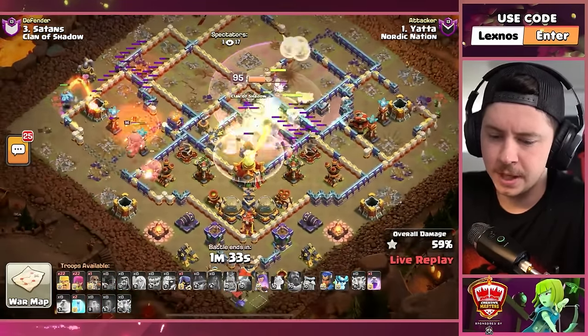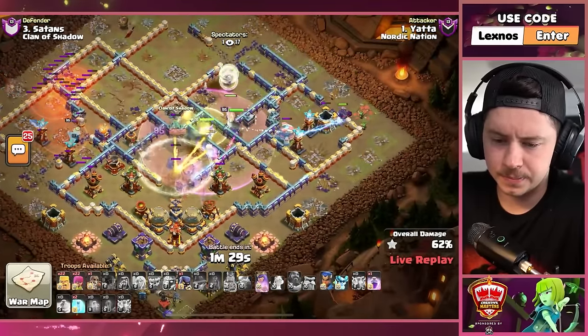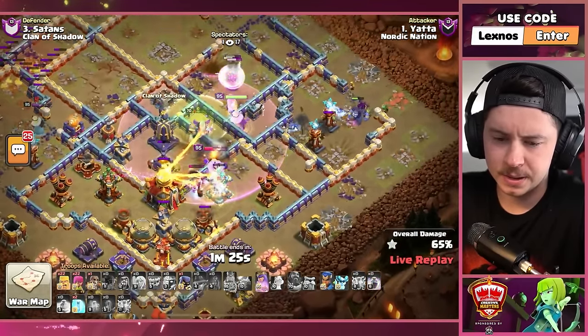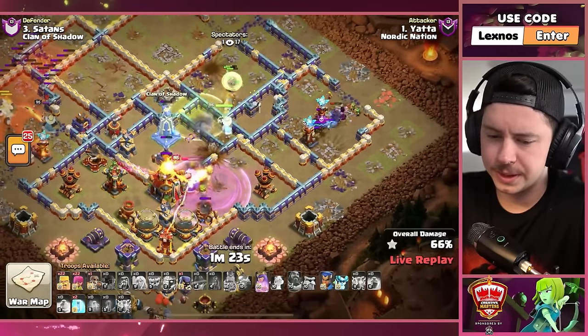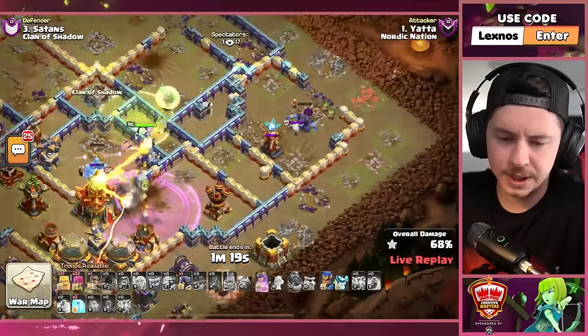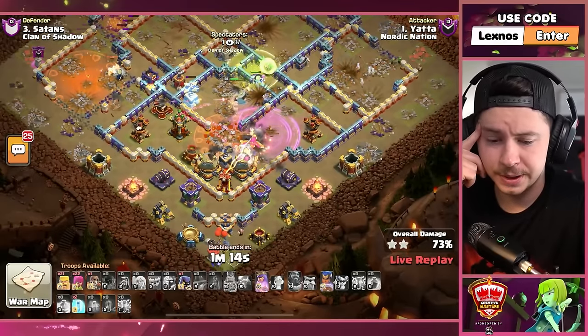King ability first, then the warden ability. Flame flinger gets targeted by a tesla — a little awkward. Super minion's still gonna get some extra value. Rocket balloons trying to snipe the air defense, doesn't quite get it. Invisibility tower making things real spicy. The warden goes down, we rage the king — he still has the phoenix ability. Queen hopping the wall to help out. Yeti mites over here — he should be able to snipe that last tesla. He still has a royal champion and should be able to turn this into a triple I think.